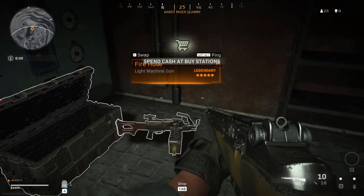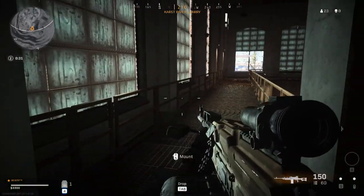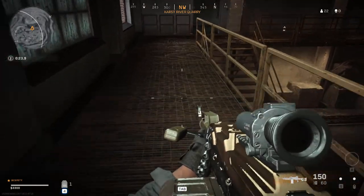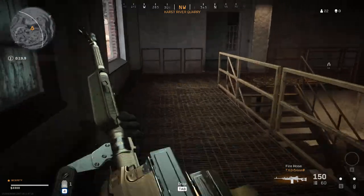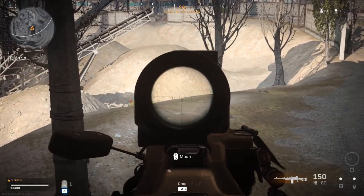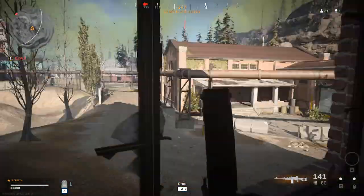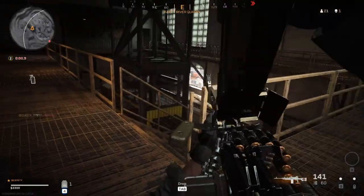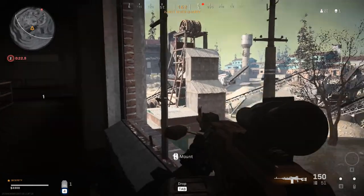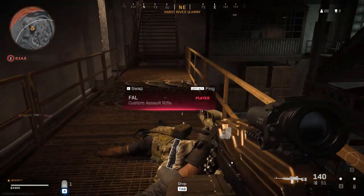Cash can be used at buy stations to buy killstreaks and other special items. Gas is closing in. Cash can be used at buy stations to buy killstreaks and other special items. Target down! Well done. The upper right part of your HUD shows how many enemies remain.